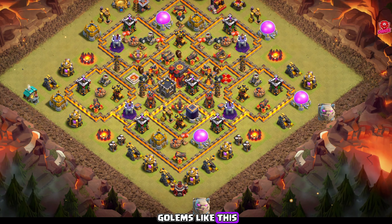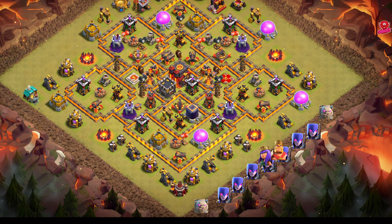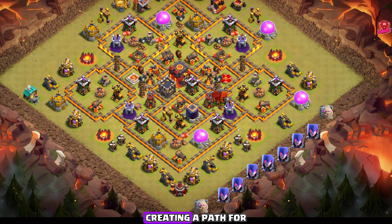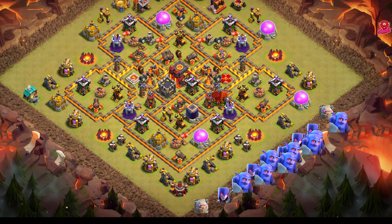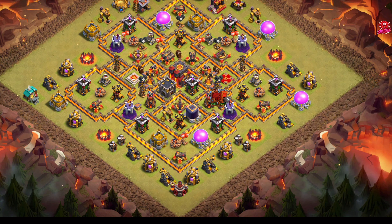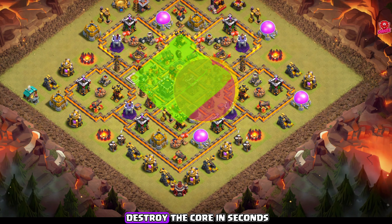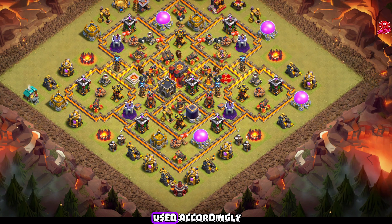First, we will drop 2 golems like this, then place witches in a line, followed by the heroes at this position. Next, we'll deploy the wall wrecker here, ensuring it moves toward the inferno tower and town hall, creating a path for our kill squad. Meanwhile, we'll deploy the bowlers. Remember, the golems are tanking the damage while the bowlers and witches deal damage from behind. Once the wall wrecker breaks, we'll drop a healing and rage spell on the bowlers. The raged bowlers will destroy the core in seconds, and the rest of the spells will be used accordingly.